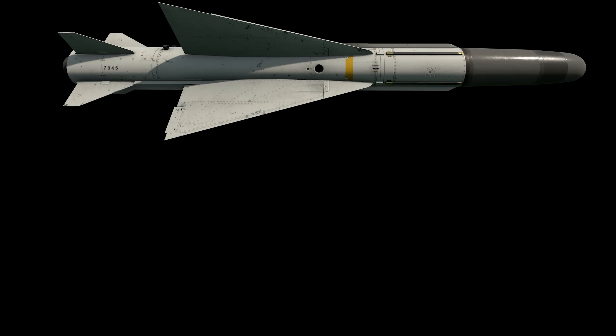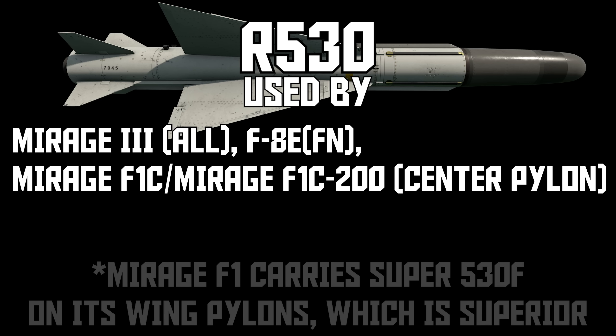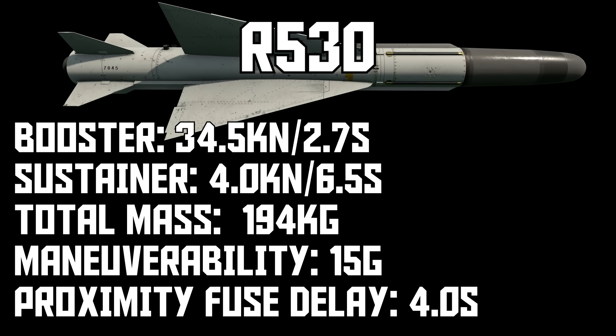Next we have the R5-30 — the big chunky radar missile carried on the center pylon of the Mirage 3. It's also an option on the center pylon of the Mirage F1C and F1C-200. The R5-30 is leagues better than the 5-11; it's much faster and actually capable of hitting most targets. It's not super fast, but with about 9 seconds of total burn time it just keeps going and has some respectable range for a missile of this BR. Maneuverability-wise, it is agile enough to hit most targets especially at higher altitudes — above 3000 meters it becomes pretty scary.